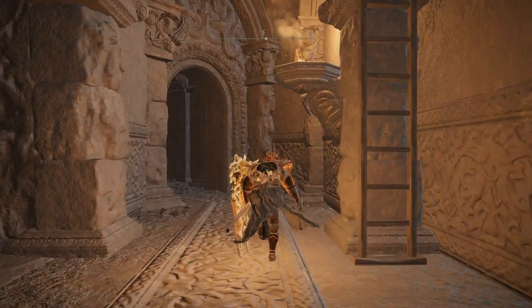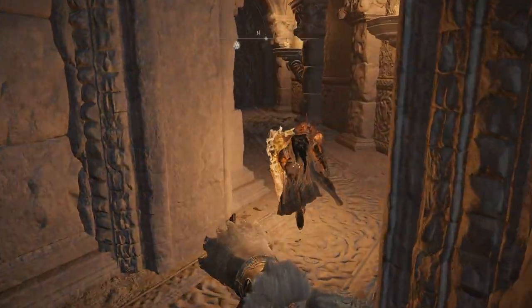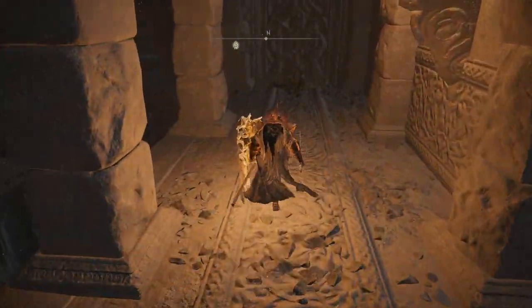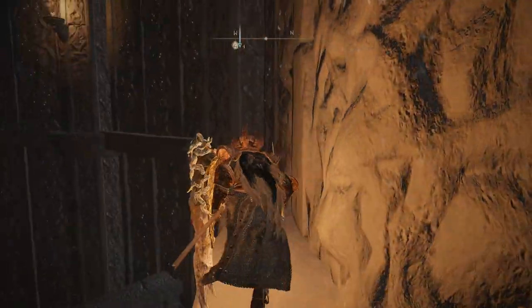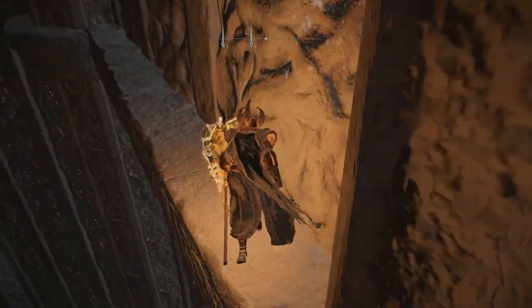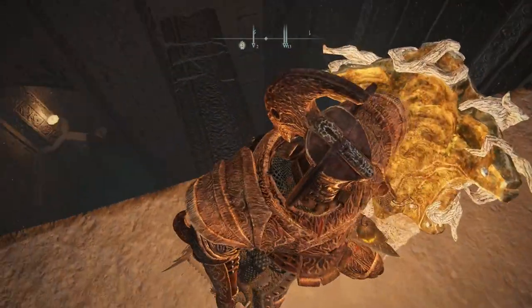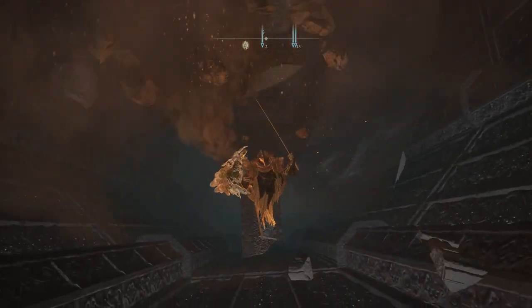If you follow this ladder up, you are going to reach the door which was locked before. Now keep on following this path and you will come across this edge right here. Follow it on to here until you find this broken platform. Now just jump onto it and this platform will break as well.